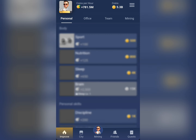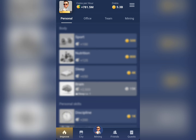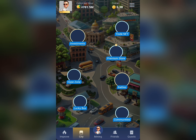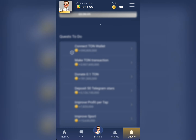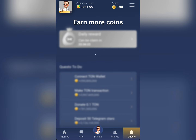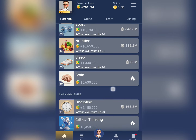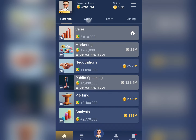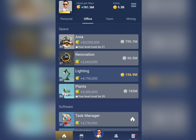The next thing you should also do is try to improve all of your cards. They have many cards in different sections — personal, office, team, and more. Make sure you try to increase the levels of as many cards as you can. You can see all the cards in the office section — try to max those out as much as you can, because this will also help increase your coins per hour.